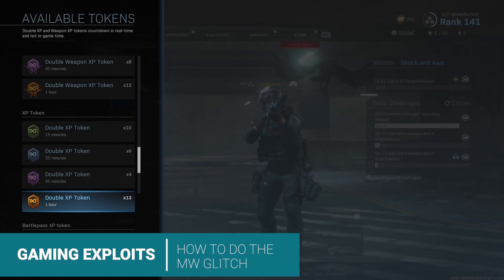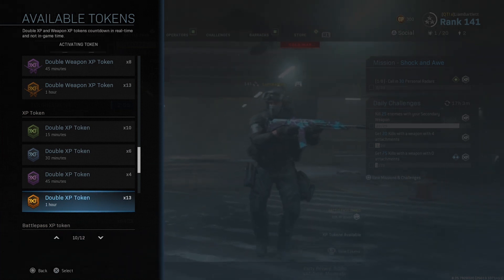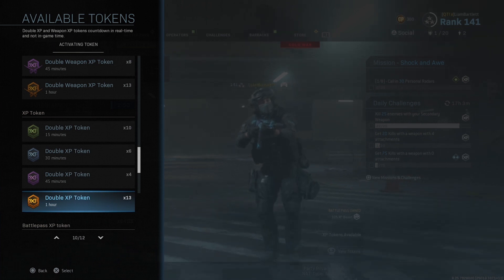Step 1. Before you do anything, if you have one handy, pop a double XP token. This will be a huge benefit as you'll nab yourself twice as much XP while doing the glitch.